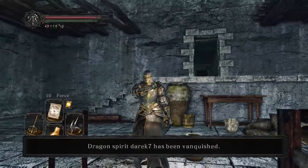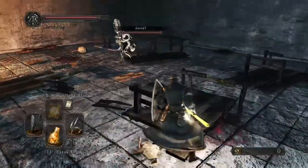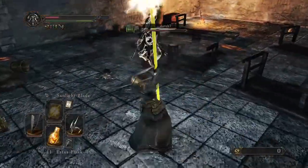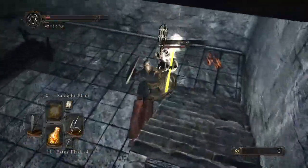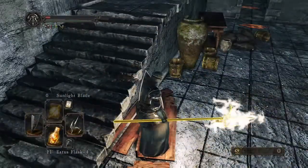We got another fight with Derek, swinging that big heavy hammer around. He nails me with a jumping attack, I try to roll out and I know I'm in trouble. He's not going for any of my parry baits, but as he follows me up the stairs I do a leaping attack off the steps and manage to nail him right there. Pretty funny — pretty surprising for me too.